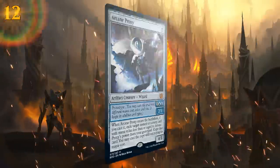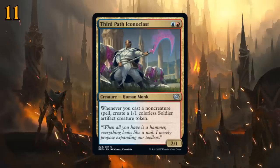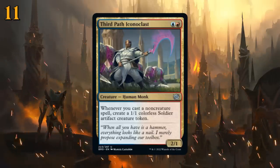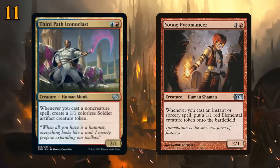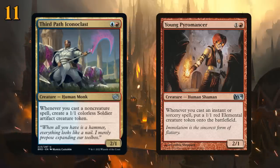At number 11, another card for that same style of deck: Third Path Iconoclast, two mana for a 2/1 saying whenever you cast a non-creature spell, create a 1/1 colorless soldier artifact creature token. Reminiscent of Young Pyromancer, which only triggered off instants and sorceries, this is a significant upgrade — it can also trigger off enchantments, planeswalkers, and artifacts. Could fit nicely in a blue-red burn strategy.